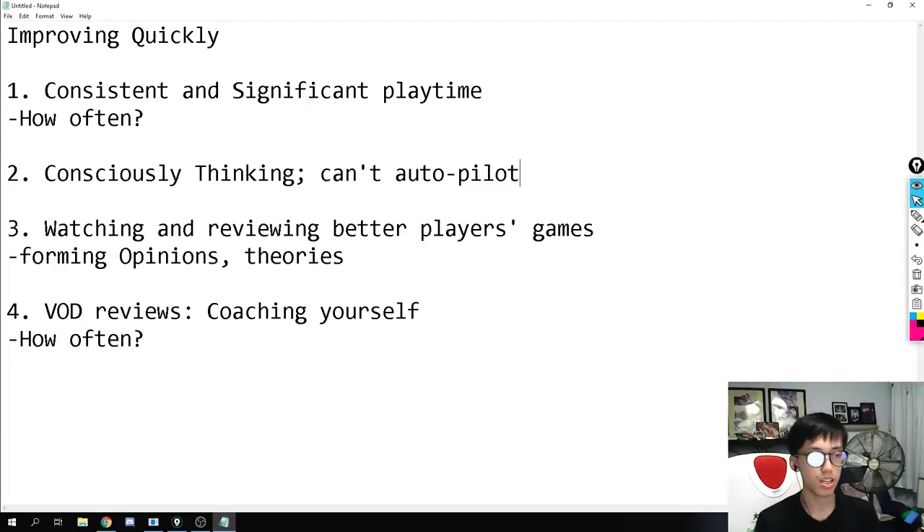Third: watch and review better players' games, forming opinions and theories. One of the best ways to improve quickly is to watch players better than you. If you're a D.Va player, watch Emongg or Space. If you're Ana, watch ML7. If you're Winston, watch Guxia when he streams — top 500 players, Overwatch League players, people like Mooma. Watch them actively, not passively.